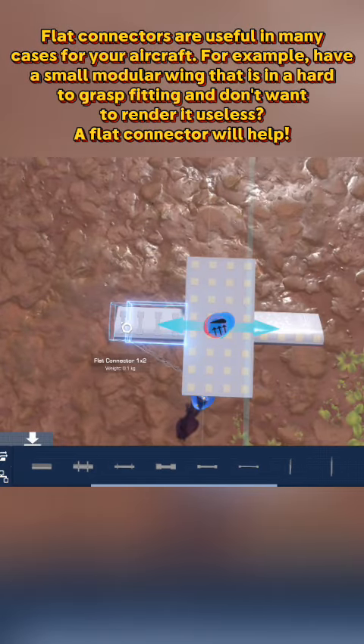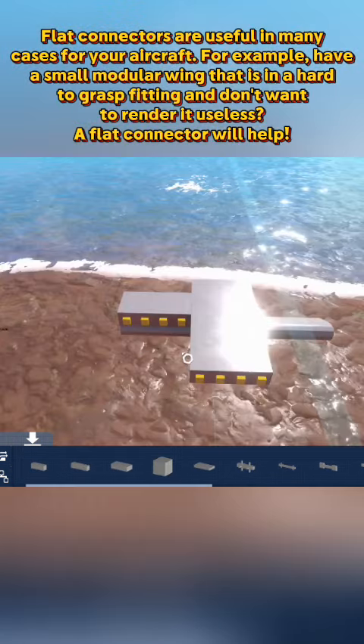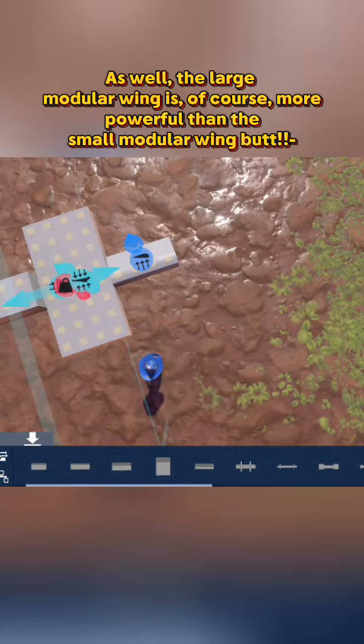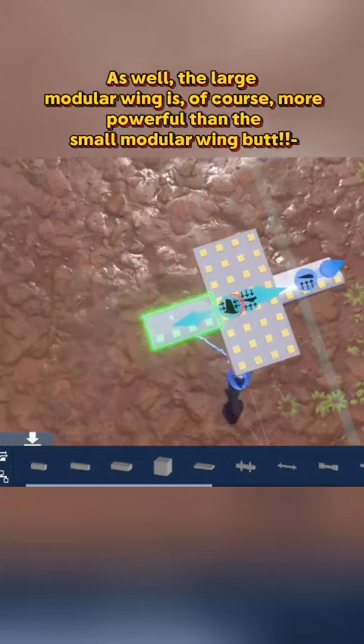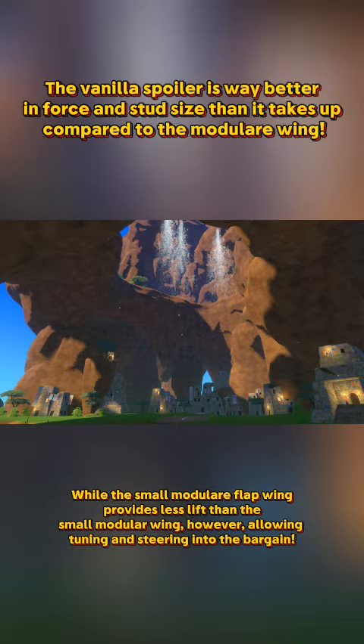For example, if you have a small modular wing that is in a hard to grasp fitting and don't want to render it useless, flat connectors will help. The modular wing is more powerful than the small modular wing, but the vanilla spoiler is way better in force and stud size than it takes up compared to the modular wing.